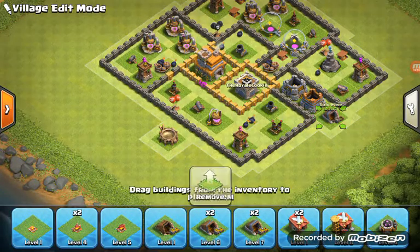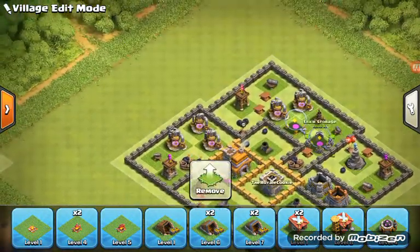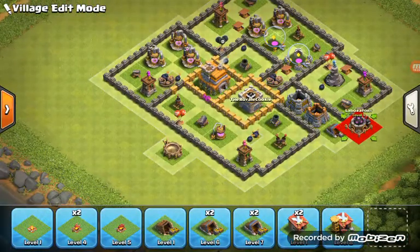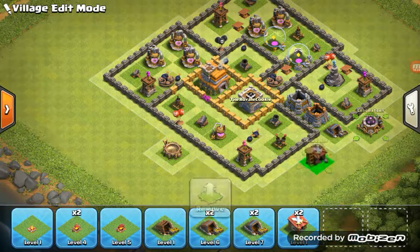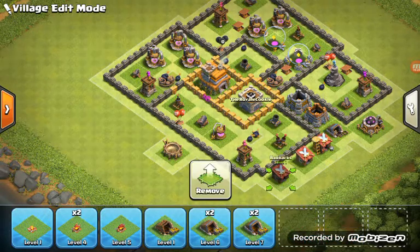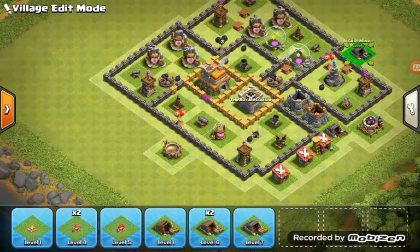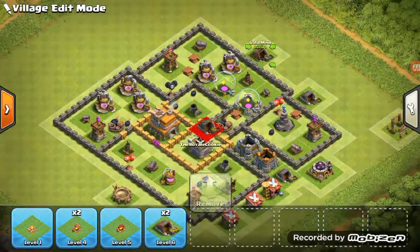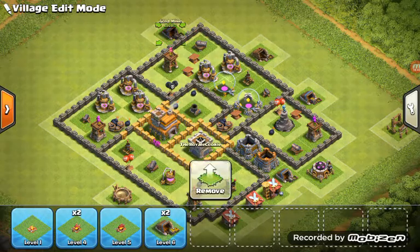If you already have all that stuff and you get Elixir to protect, I would probably protect my Gold, but anyway — now I'm going to put the rest of them in random places, all over the base.